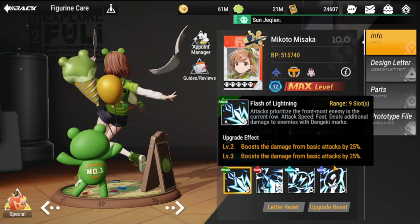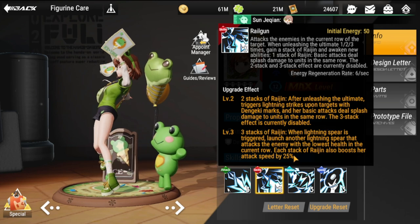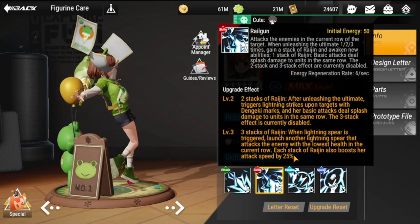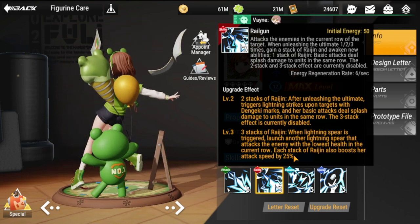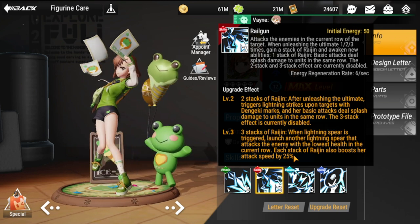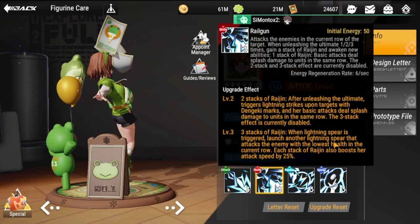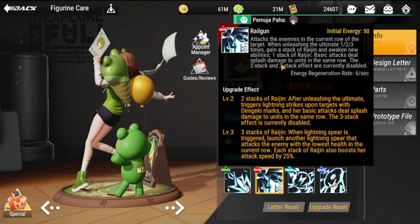Next is her ultimate, Railgun. Initial energy is 50; it attacks enemies in the current row of the target. When unleashing the ultimate, you gain a stack of Raijin and awaken new abilities — there are three stacks total. You'll see three icons on top of her head as indicators, and reaching the third stack will trigger the enhanced effect.